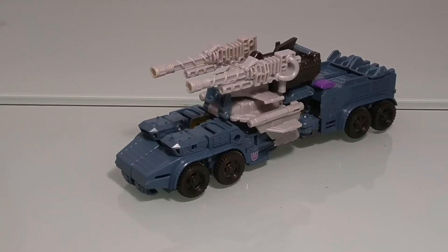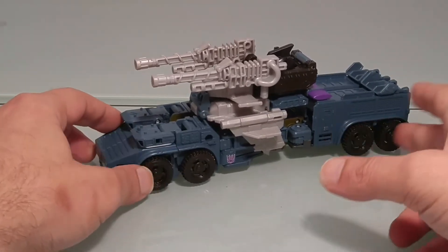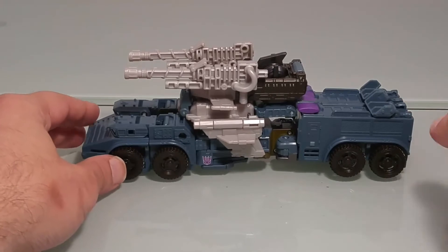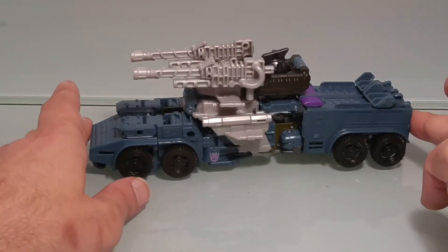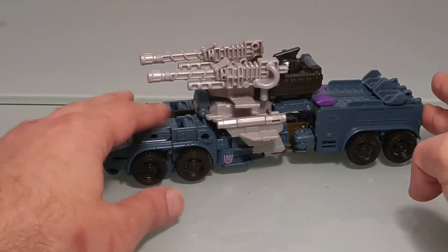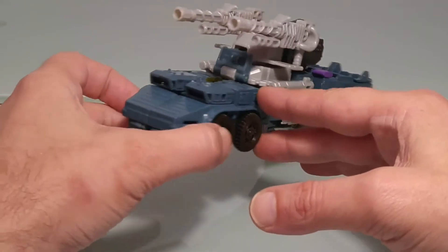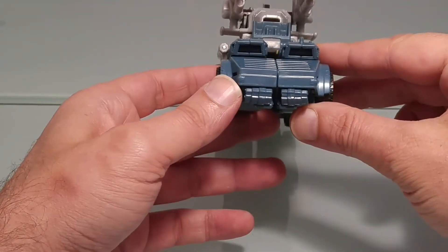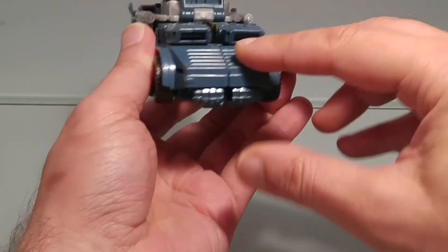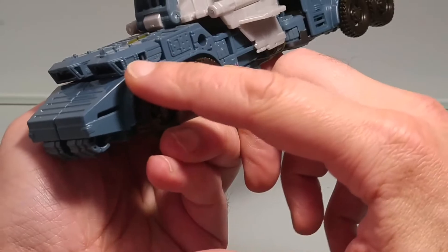Voici à présent notre Onslaught dans sa version véhicule militaire. Comme je le disais, on reprend le moule de Hotspot, sauf qu'au lieu d'avoir l'avant ici, on a l'avant au niveau des bras. C'est ce qui va changer entre Hotspot et Onslaught, avec bien entendu l'aspect plus militaire. On retrouve un véhicule plutôt pas mal réussi, assez futuriste, avec les petites fenêtres qu'on aperçoit ici et sur les côtés, les fenêtres des cabines.